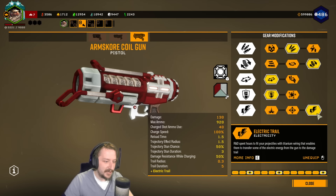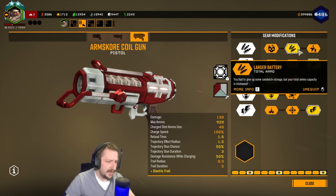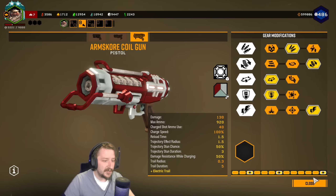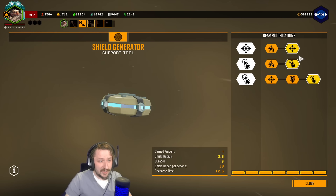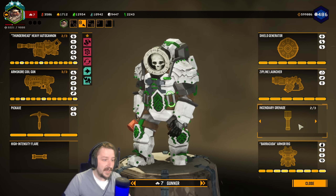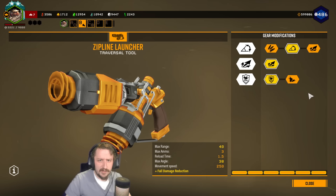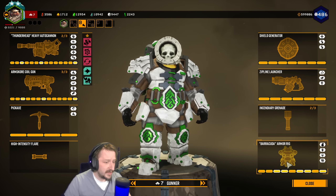And then we have electricity trail in tier 5. You might not want to go with ammo for what I'm planning, so you could go with faster charge speed or the extra coil. I have the shield generator set to all duration, so I can have a long shield for pushing objectives. Zipline launchers — build however you'd like. Incendiary grenades, though all grenades are good, so pick whichever one you'd like.